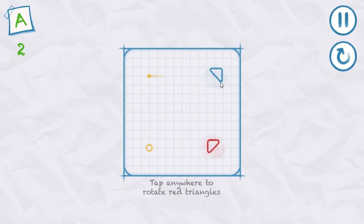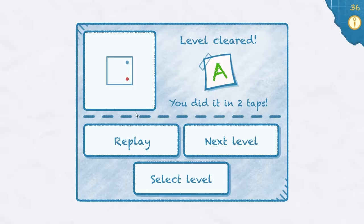We've got a ball starting off here and we've got to get it over to here. It's kind of going to be a little walkthrough on how to do it. So we'll do the first click and we'll rotate it twice. And there we go — level one complete, we get an A rating.